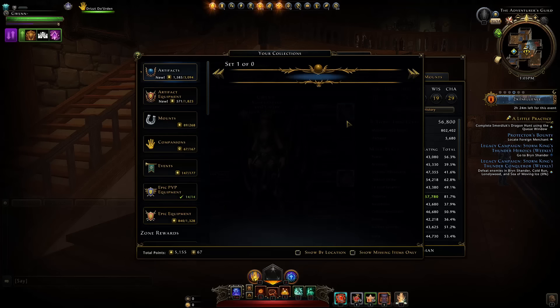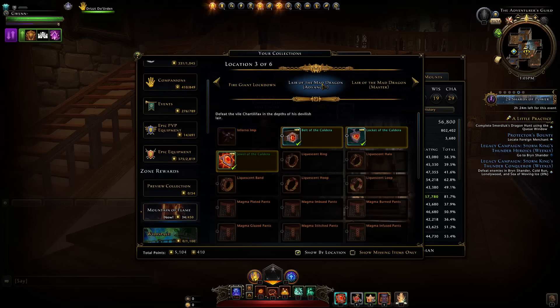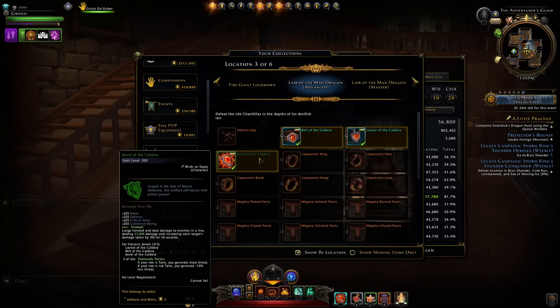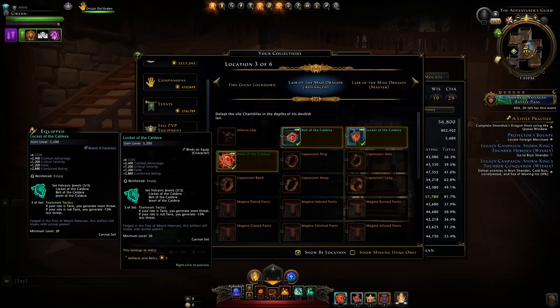It does come from the new dungeon, Lair of the Mad Dragon, even on the advanced version. So it shouldn't be too hard to obtain, meaning you could use it as a stepping stone set for your tank, particularly if you need the item level to access higher content.